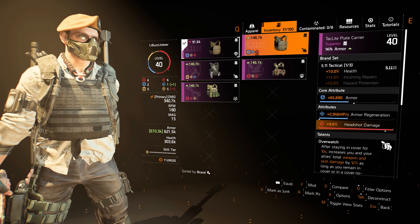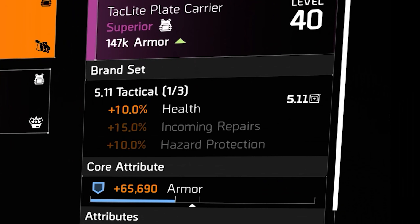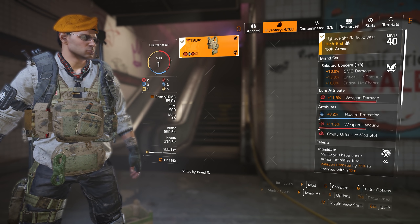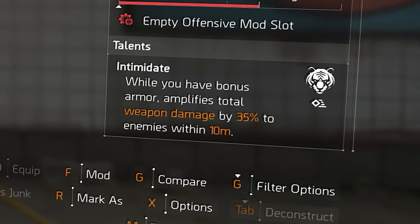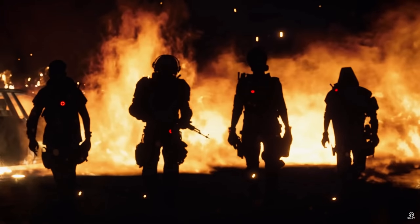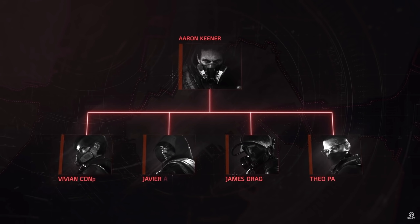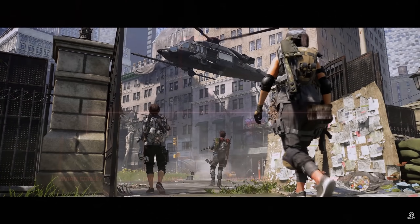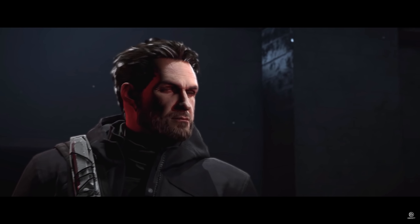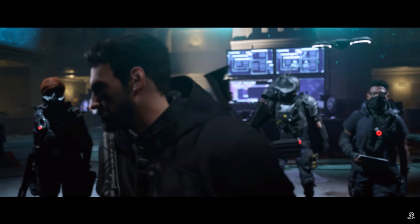Gear works in a parallel track with the same rules. Look for brand set pieces that suit your build concept and have two of the three attribute percentages at maximum or near max values. If the gear piece is body armor or a backpack, also evaluate the gear talent to identify it as one that complements your build concept. If you are looking for maximum damage output, invest into weapon damage as your core attribute. Tanks should look for armor, and skill builds will look to invest in skill tier. If the gear piece is the correct brand set, has two of three attribute percentages at or near max, and has the correct talent, that is the ideal piece to keep and recalibrate.